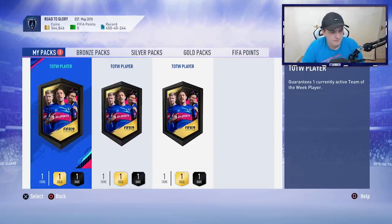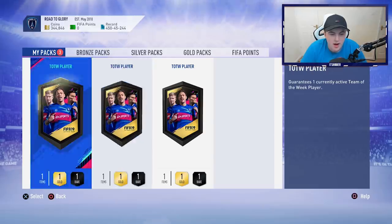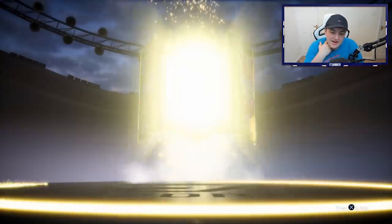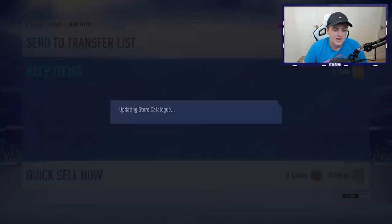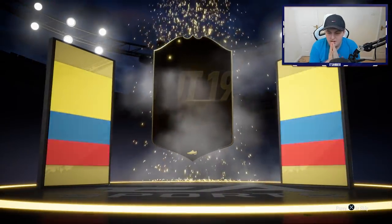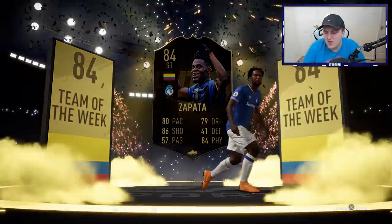Let's open up these packs. A Modric would be nice — I think I'd actually use him, maybe as a centre mid or CDM. Mbappe would be a dope super sub aside from that. First pack is not going to be a walkout — of course it isn't. It's going to be a Rebic. I mean it's an inform I can use for an Icon SBC. I don't mind getting higher-rated informs that aren't usable on this account because I'll use them in Icon SBCs — not too shabby. Pack two — come on, give us a walkout. Colombian... I already have Zapata. I've already packed him — that's so irritating. I'm going to have to use him in a tradable one.